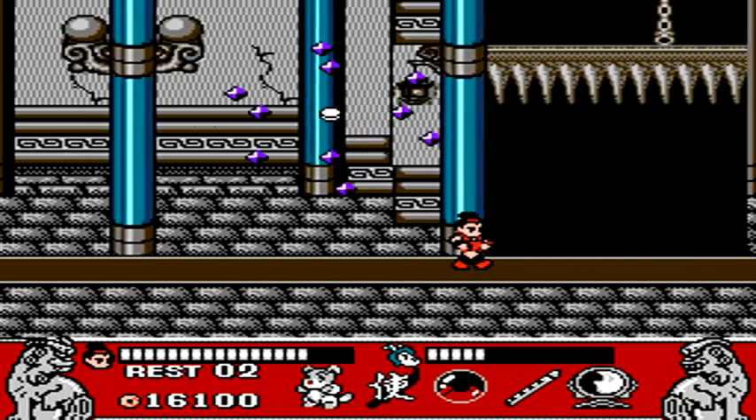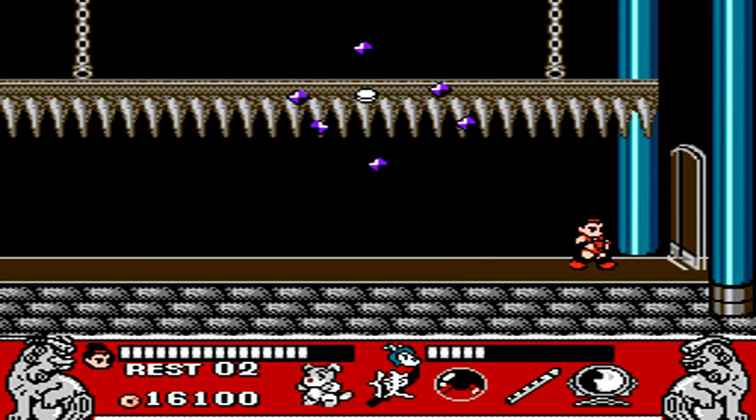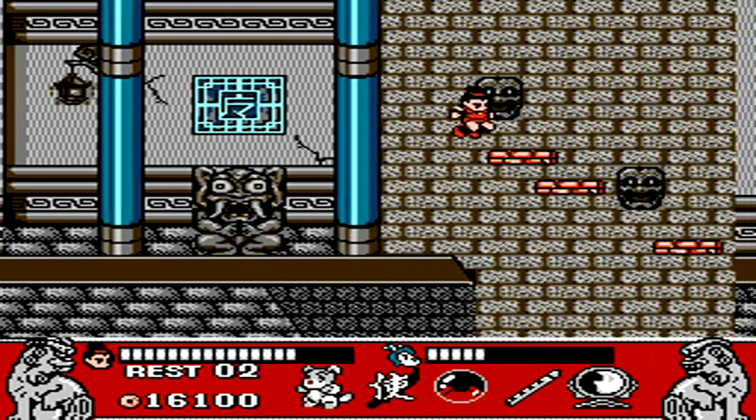Right before the final boss battle chambers, we have to quickly go over to the right — a spiked wall is going to start falling from the ceiling. Quickly destroy the door to the right and go inside before the spiked wall ends up crushing you.